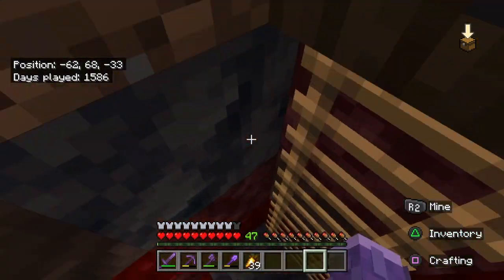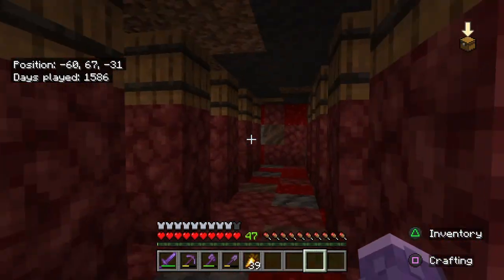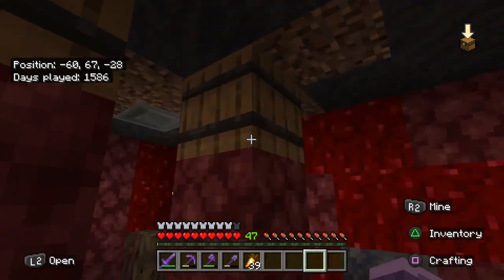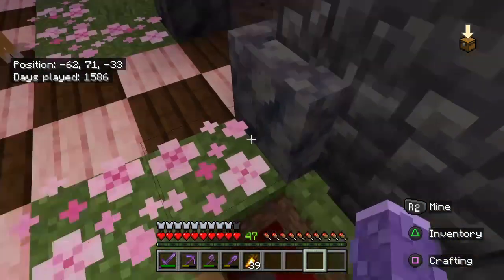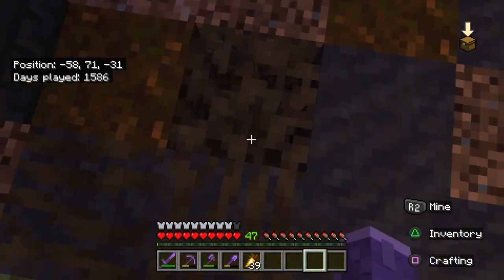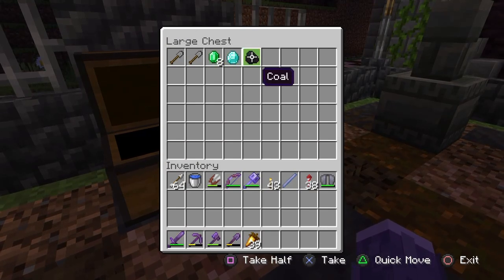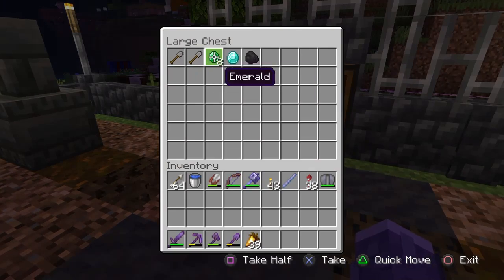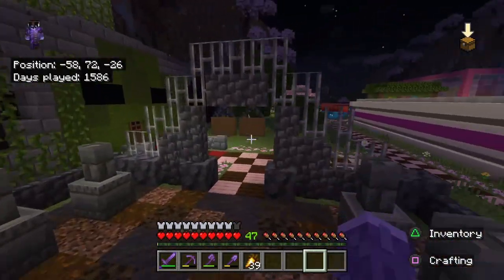Let me go down here and show you what's happening underground. We've got a kind of archway, and the burier has to bury the stuff in these barrels. Then the digger has to dig through the roots to get to the items. One point for coal, but if you get coal you have to stop digging. Two points for emerald and three points for diamond. This is Grave Mistake!